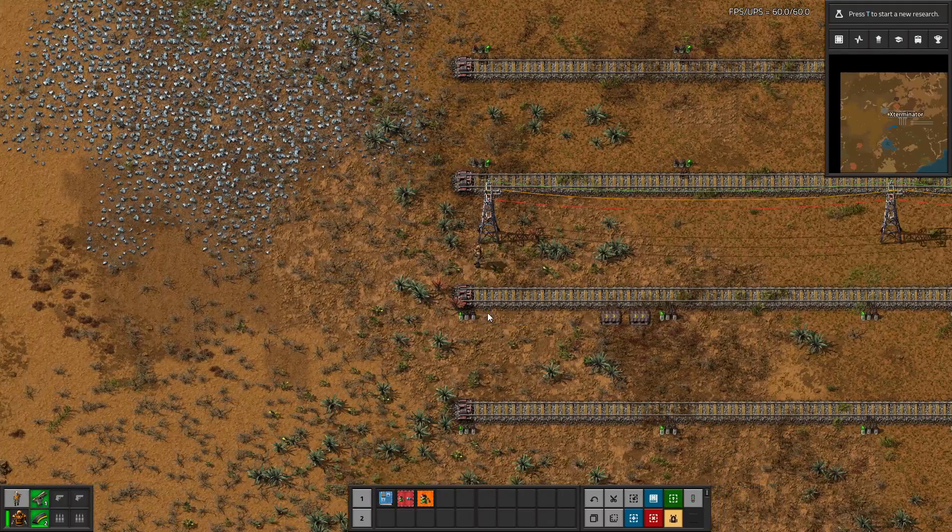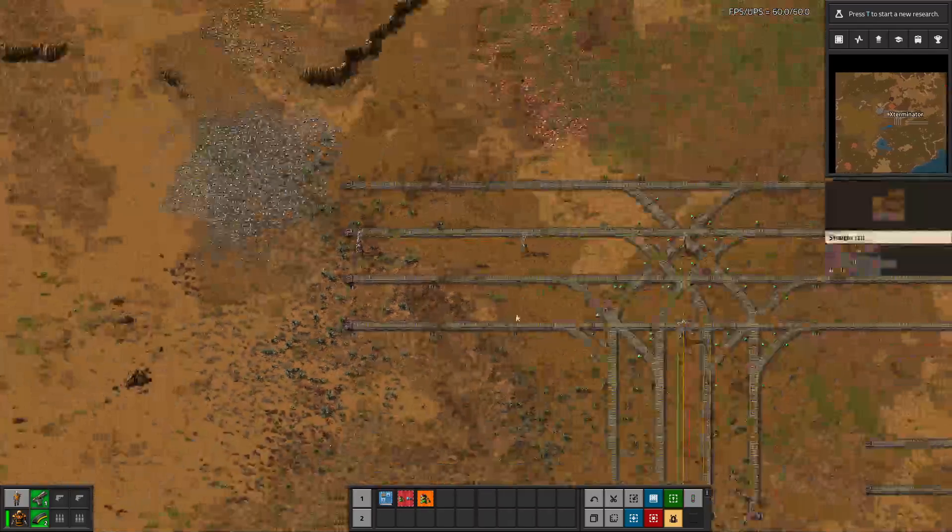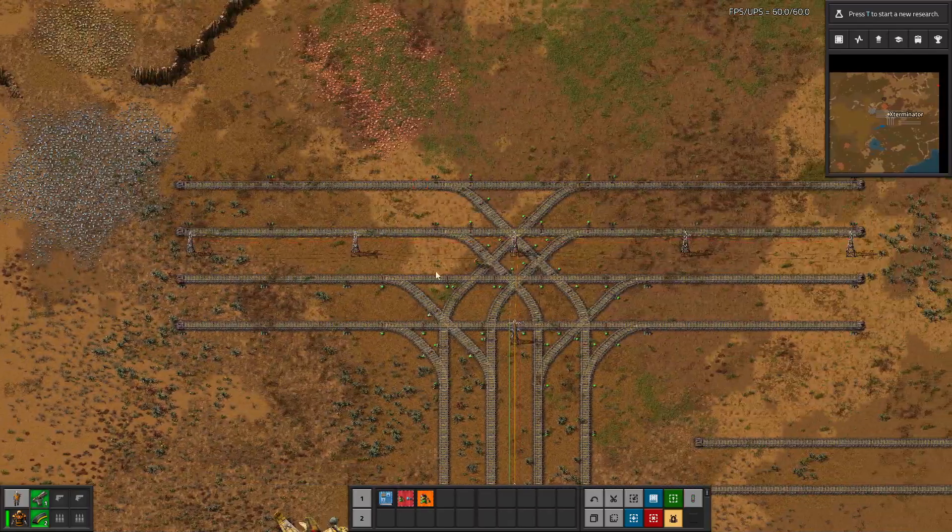I would definitely set that to a farther distance, but you can do whatever you want. So this is what the placed signaling looks like.